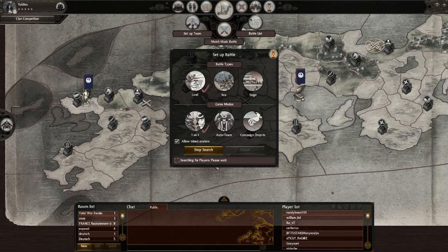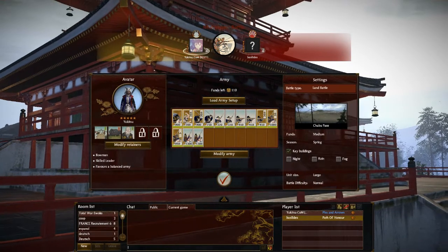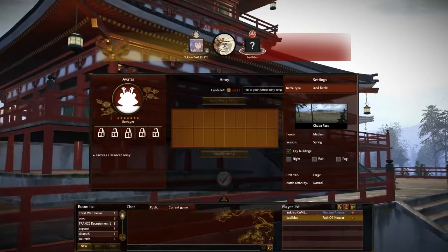Looks like we got an opponent here. Let's see who it is. Sometimes that searching-for-players thing stops spinning just before you get an opponent, so hopefully that's the case. If not, I'll do a cut to when I finally do get an opponent. I've got a rank 7 bronze.